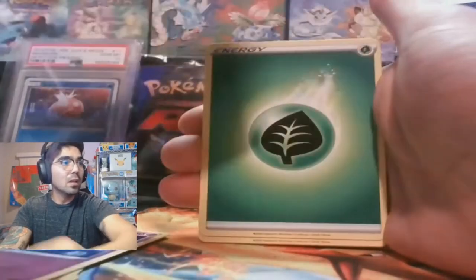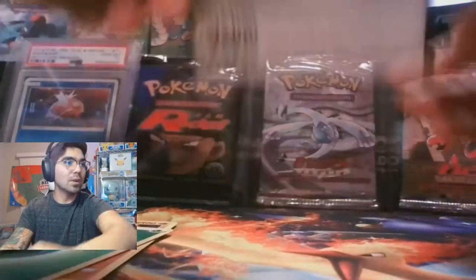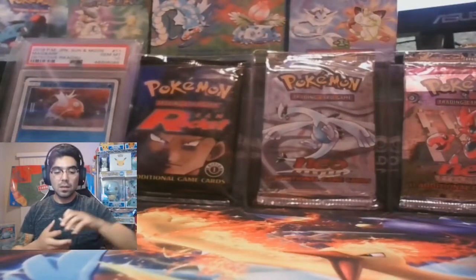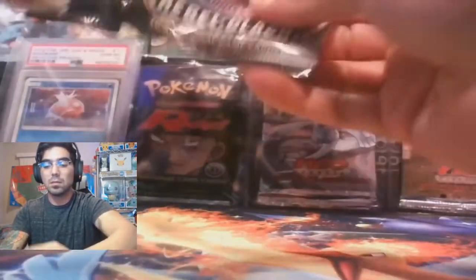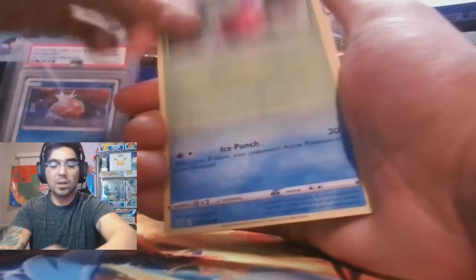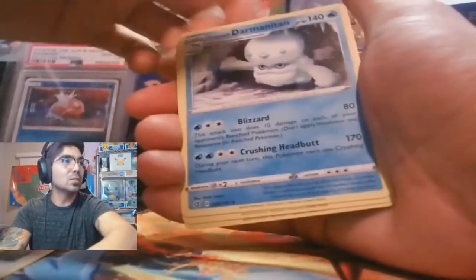Some nice little fairy art — I think we passed up an uncommon there but we'll skip over it. Next pack. We hit a green card so we know there's not going to be a whole lot here, but you gotta like those knit arts — not too many of them.